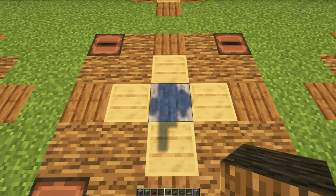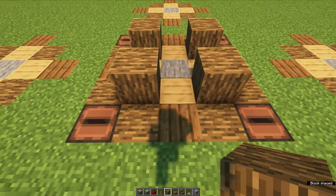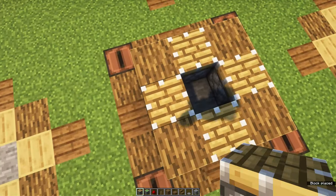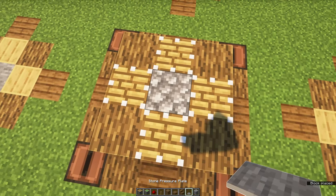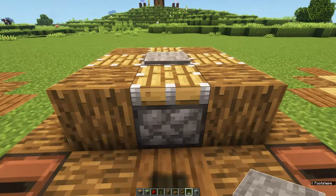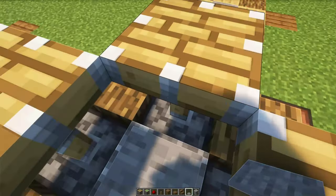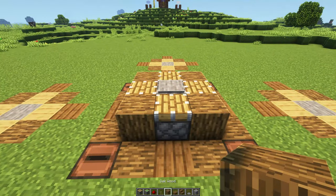Now let me show you how to build this. We are going to start off by placing four oak logs on these locations, with pistons in between them on these locations. Place down a cobblestone in the middle with a stone pressure plate on top. Now when you move towards the middle each of the pistons should move up.